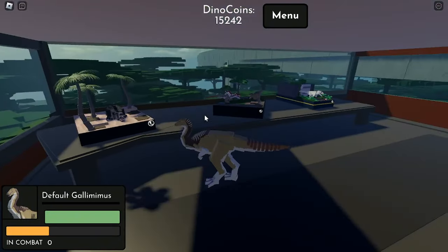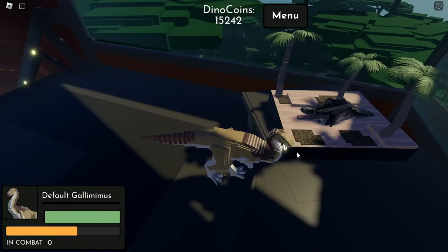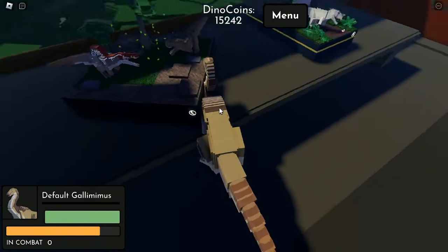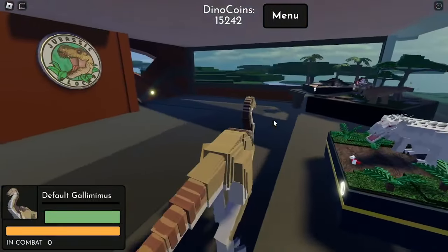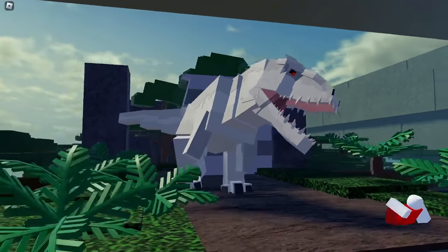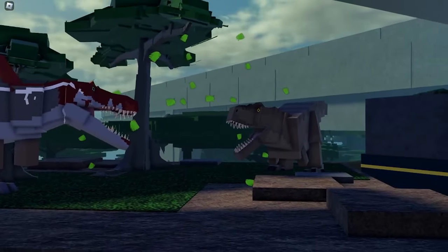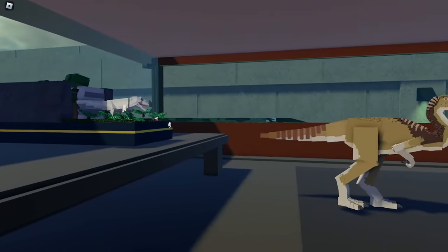You will see the Spinosaurus, and this other dinosaur - I don't know what it is, but I think it might be a new dinosaur because I haven't seen it before. We have the Spino and the T-Rex roaring at each other, and we have this other unknown dinosaur. I know a mod uses this dinosaur but I don't know its name. You can see it's glowing - it looks like a Spino versus T-Rex final battle, and I think this incoming dinosaur might be coming to the game.